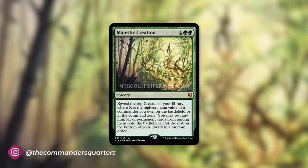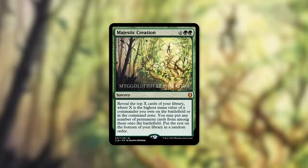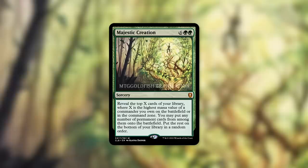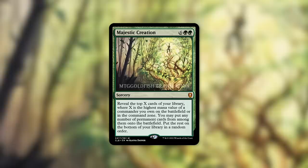A big thank you to MTG Goldfish for the translated version of this card. Majestic Creation is a sorcery for six plus green green, so eight mana in total. With such a hefty cost and sorcery speed, it's going to do something epic. Reveal the top X cards of your library where X is the highest mana value of a commander you own on the battlefield or in the command zone. You may put any number of permanent cards from among them onto the battlefield; put the rest on the bottom of your library in a random order.